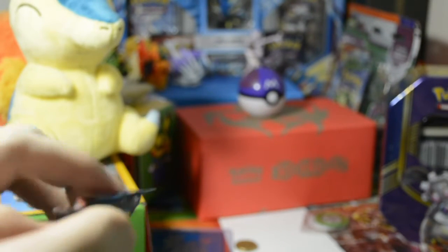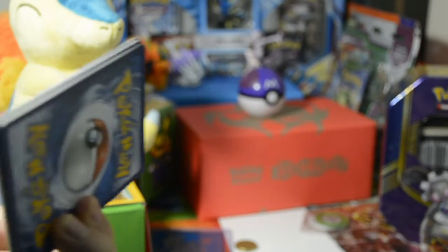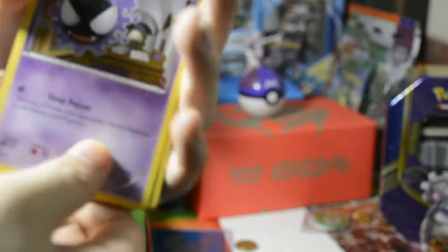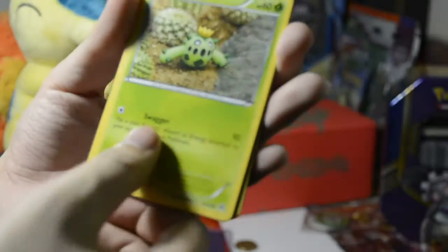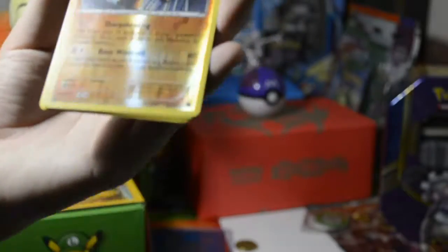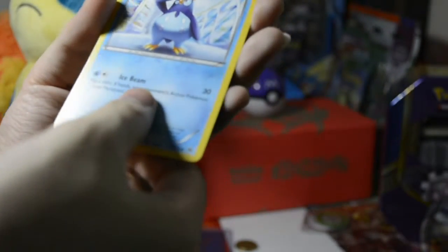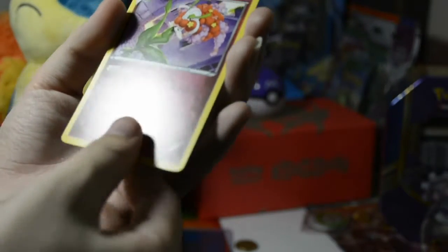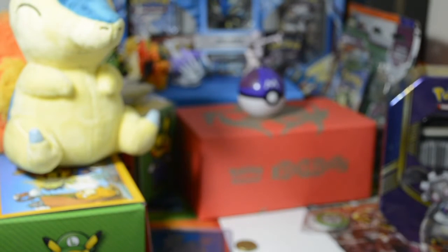Nothing good. Three from the back, two from the front. First up we've got a Gastly, a Snorlax, a Froakie, a Manor, Reverse Holo, a Sandslash. Did we not get any rares? Oh wait, we've got one rare.